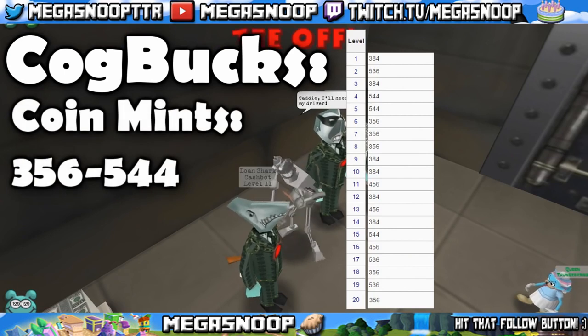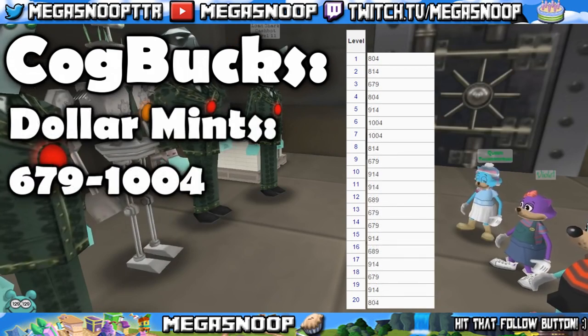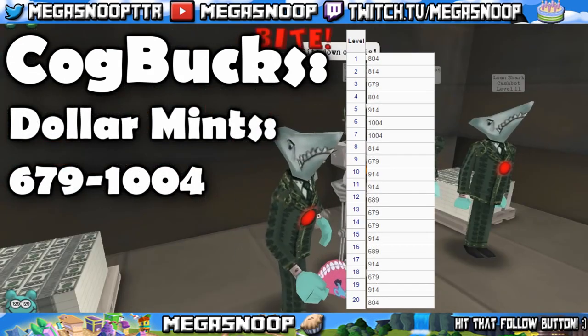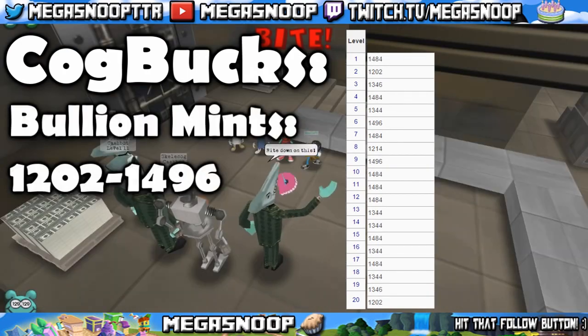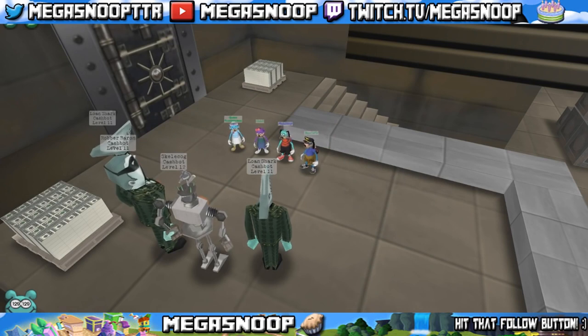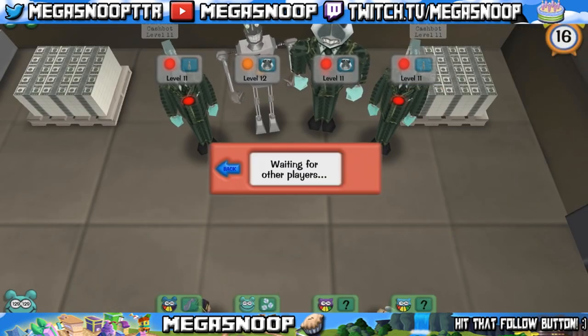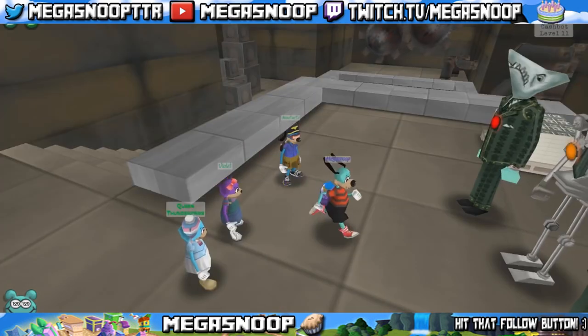When you do a coin mint, depending on the floor you get, you can get anywhere from 356 to 544. In a dollar you can get anywhere from 679 to 1004, and in a bullion you can get anywhere from 1202 to 1496. Because I don't want to go through each specific floor, I'm just going to put up some charts. They're very easily found on the Toontown Wiki if you really need something to help you out.